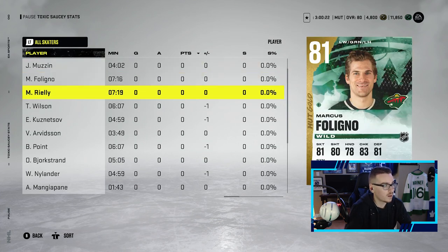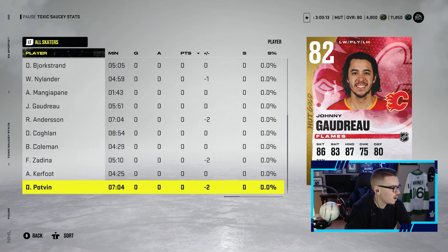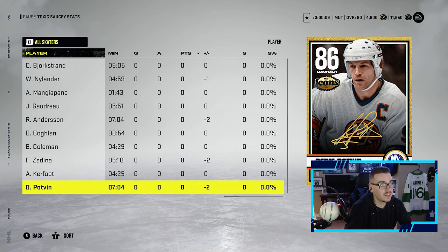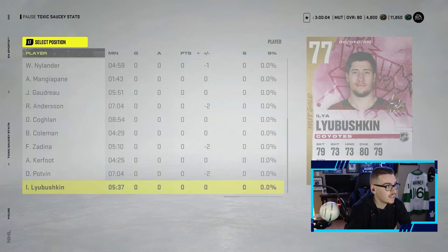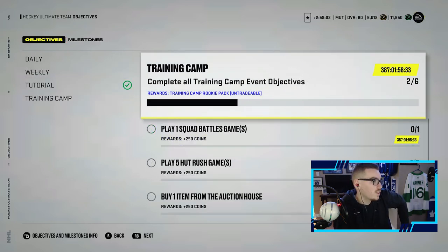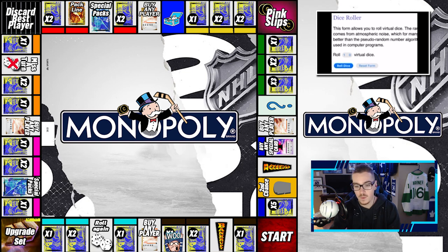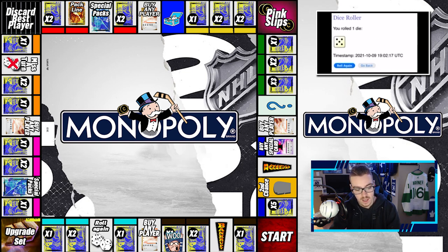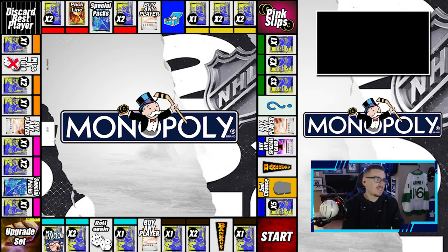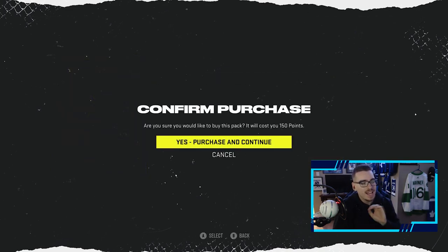We were dominating and made him rage quit — or maybe his trial ended, who knows. We take the two-nothing win. Back to the board — we completed a bunch of objectives, collecting coins. Training camp gives us 500 coins so we're up to 6.5k. Let's not go bankrupt! Last roll was a four and one premium pack — let's hope for better. We roll a five — which is again one premium pack. These premium packs aren't the greatest but any gold player helps.